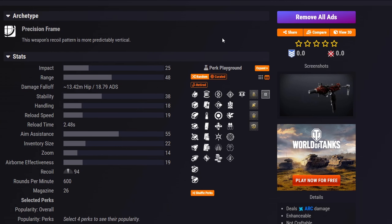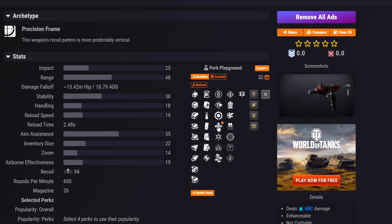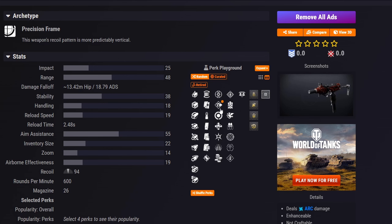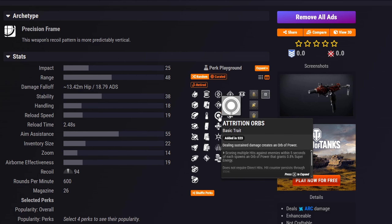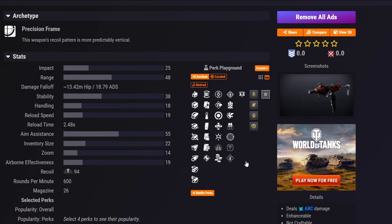Moving on to Noxious Veritor, an Arc precision frame SMG also coming in a later act. It can get Jolting Feedback, which is quite good. In the first column, nothing is exceptional — probably Unrelenting, or Fresh if you're running a super-based build. Attrition Orbs could also work if you can spread jolt effectively. Overall, Jolting Feedback paired with most first column options is decent, but we already have quite a few good SMGs in the game.